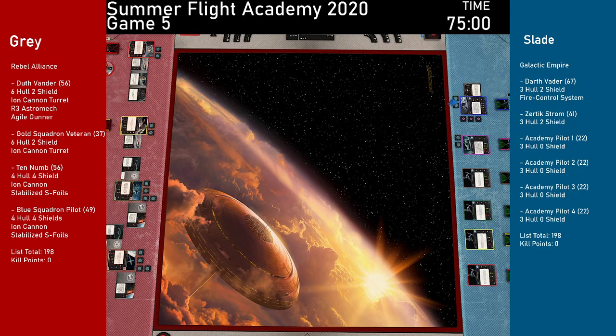Both players are at 198 points each. Rolling off for first player token — on a hit or crit it goes red, on a blank it goes blue. The result is a hit, so red gets to decide whether to fly first or second. Empire gets the first player token. There are roughly six initiative ties in this game, so the first player token may matter.